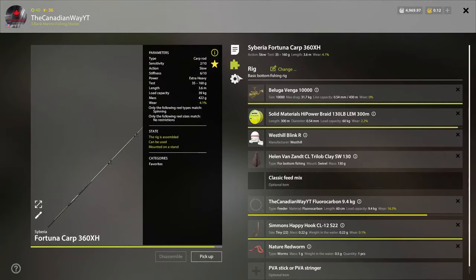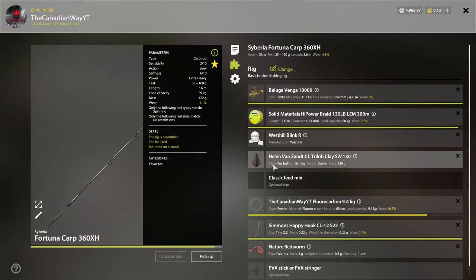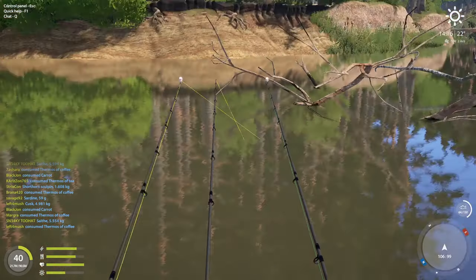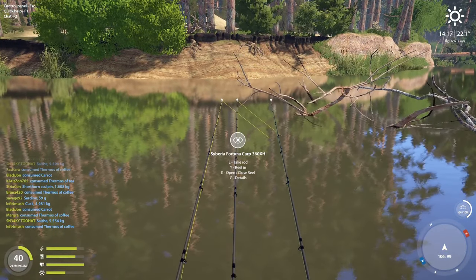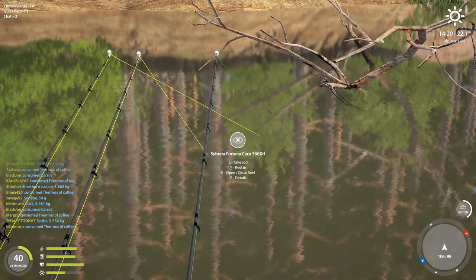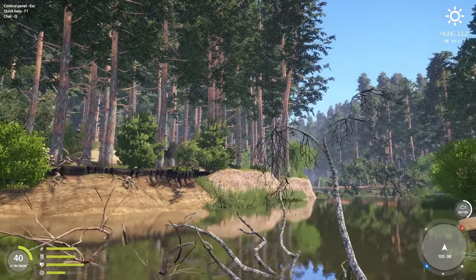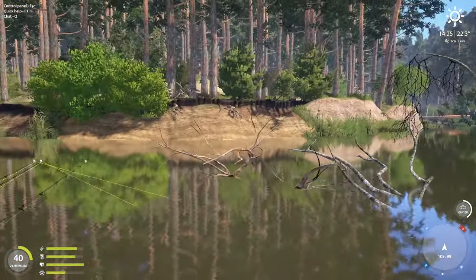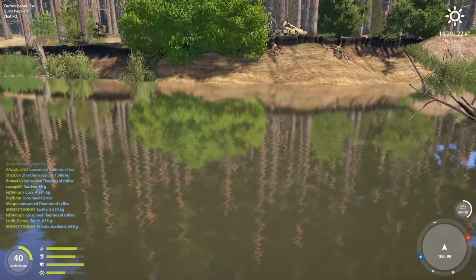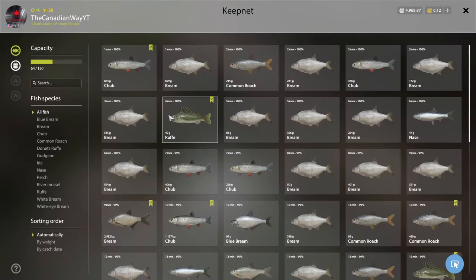I see that line moving — I'm not falling for it again. I don't know what's with line number one; it keeps flowing down the river a little while the other two don't. It has the heaviest weight — so weird. Rod one is just acting weird. This river plays games with you — just because the line's moving doesn't mean you've got a fish on. All three lines going off — hallelujah! Three hundred and sixteen total XP — if you consistently bring these in, that really adds up.